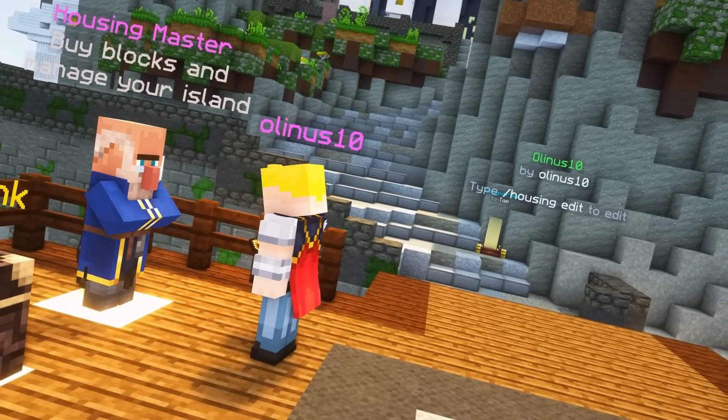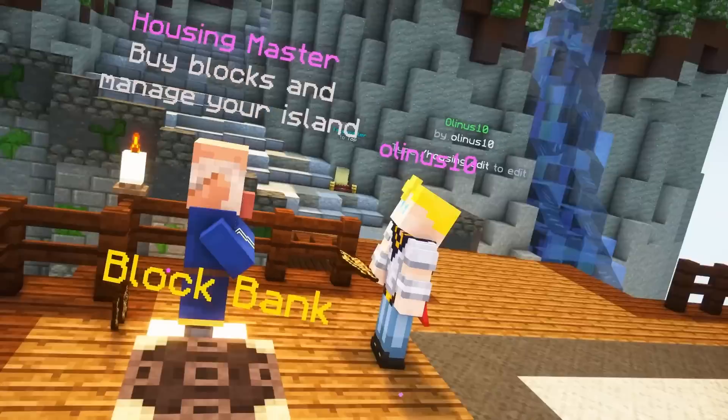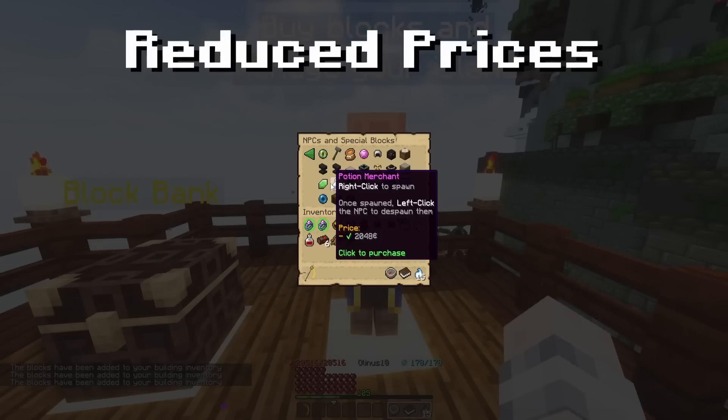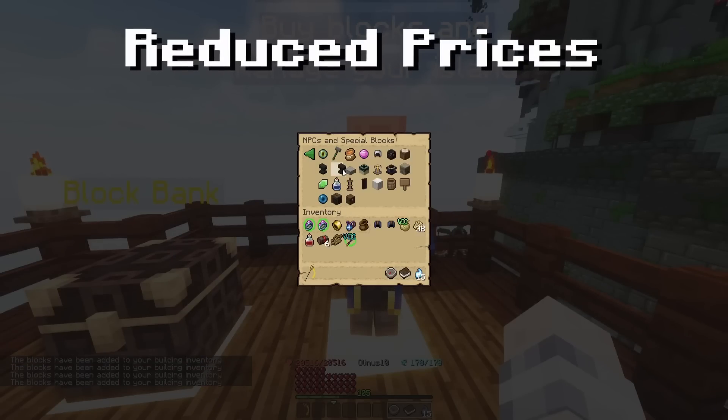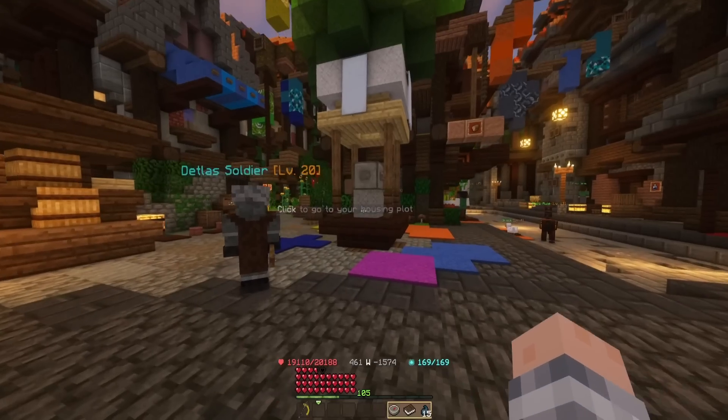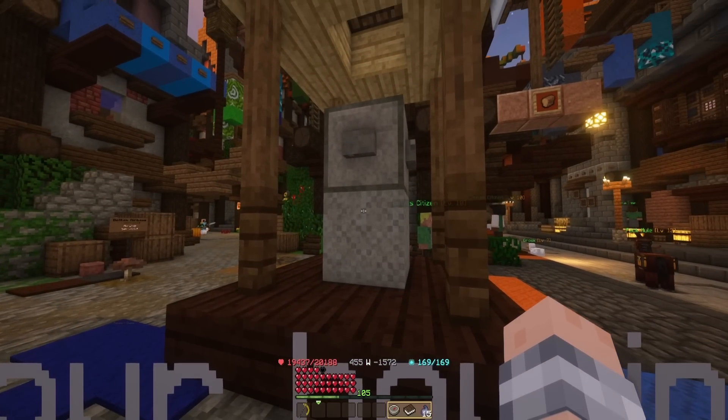This all sounds cool, but housing still might scare you because it requires emeralds and materials to buy things. But don't worry, because all prices have been changed — NPCs are cheaper and blocks never increase in price.